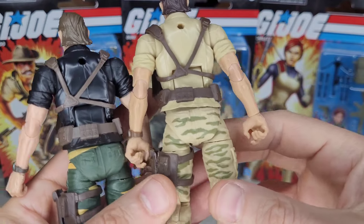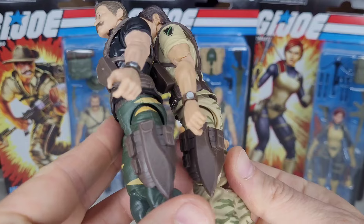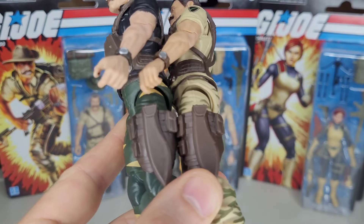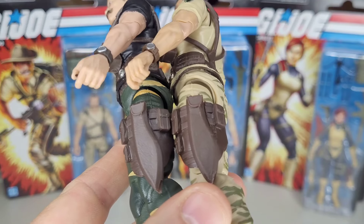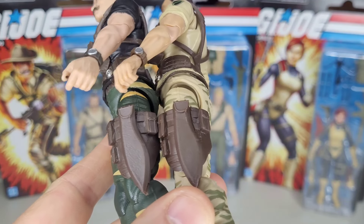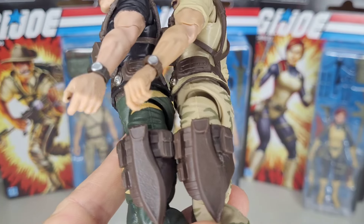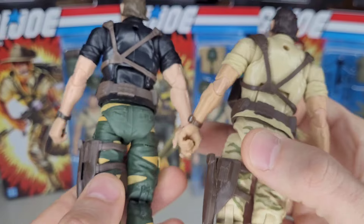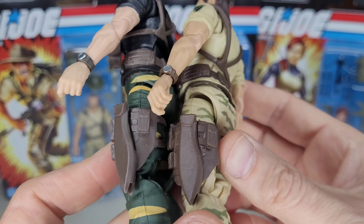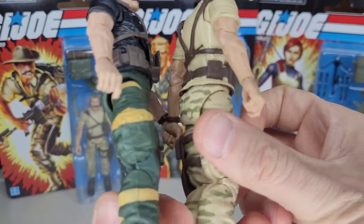Looking at the back — same deal on the holster, pretty much one-to-one in color. It does look a shade darker. The browns are different: the one on the left is more like an oak brown, the one on the right is pretty much just brown, as brown as brown can get.